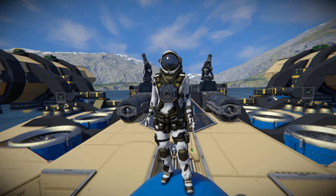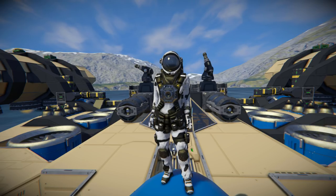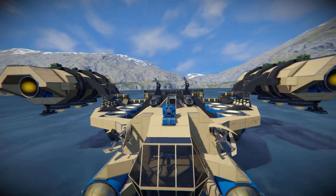Hello and welcome back to another Space Engineers Showcase video. In today's video we're looking at another exploration ship, and this one is called the Fly Explorer V2, which is this thing right here.